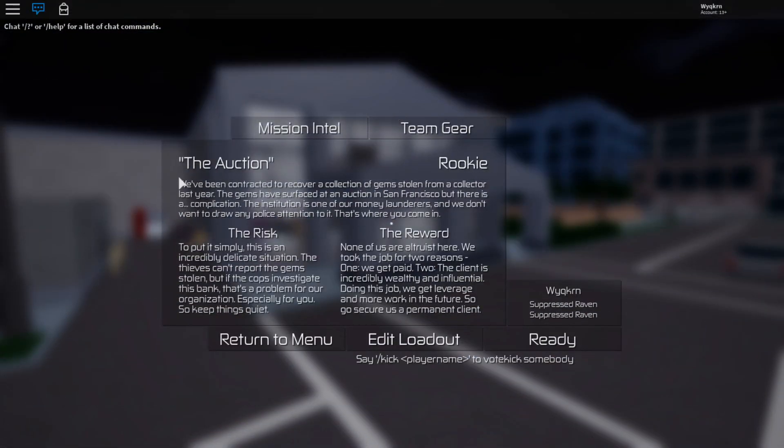Alrighty, so the auction — we've been contracted to recover a collection of gems stolen from a collector last year. All the night heist missions are stealth only; the moment you go loud, five seconds later you'll fail stealth, which is kind of annoying. Hopefully it won't be too hard. Since we got this stealth-only thing, we'll probably get a loud-only one next which should be pretty nice.